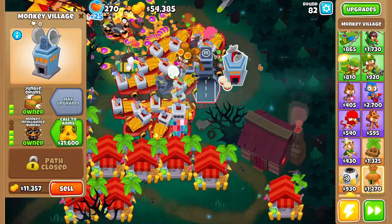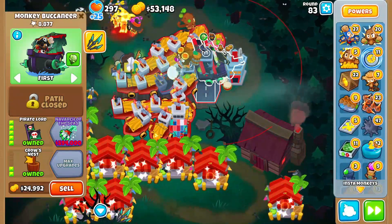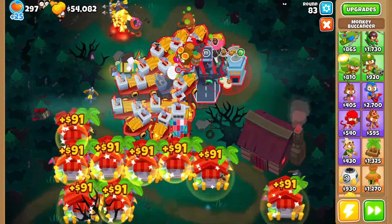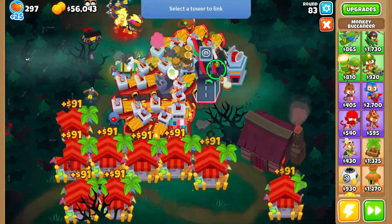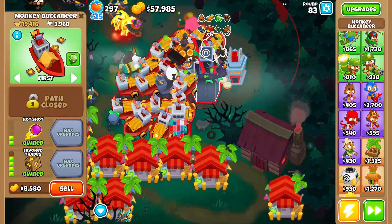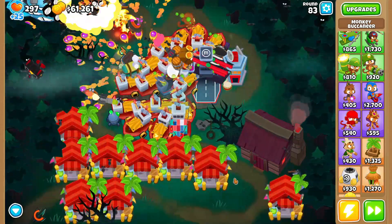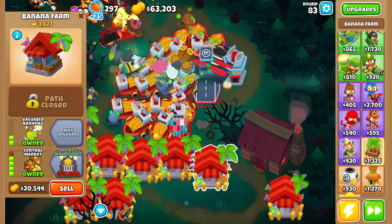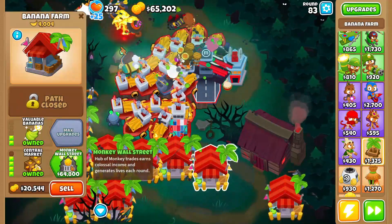We're gonna grab Monkey Wall Street, we might grab the Perm Brew — actually I'm gonna max the Pirate Lord and grab that and put it on him so he can get some pops going. I'm just gonna farm and start grabbing our totem soon.